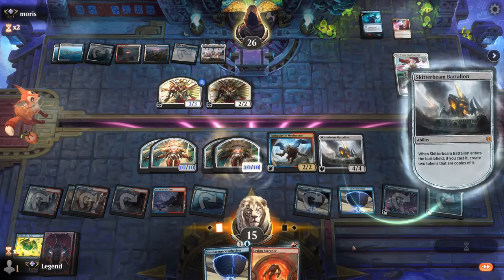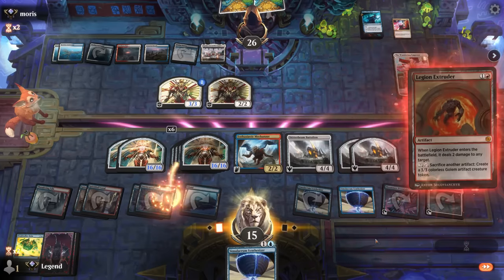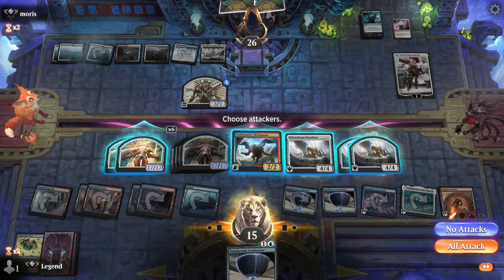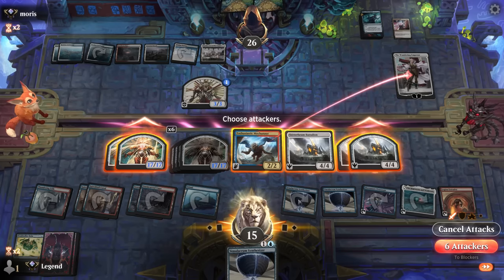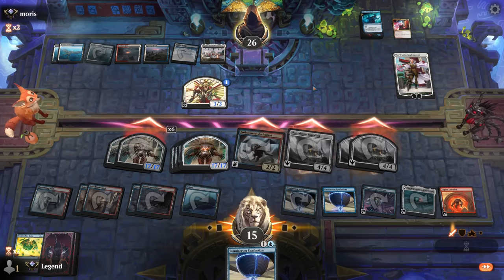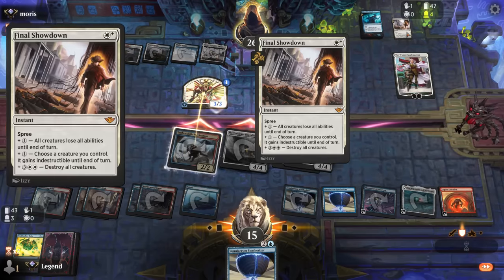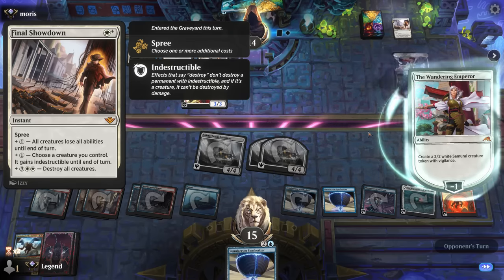Triggering the Synthesizer — and triggering it once again. If this Extruder can clear a token we can maybe force them to jump with the Restless Anchorage — though I wouldn't be shocked to see another Wandering Emperor. I don't know if this attack is even worth it since they're probably going to just play another Emperor. So they can jump and exile my 17/17 — we still take 14 damage. Then if they don't have a sweeper they're super dead next turn.